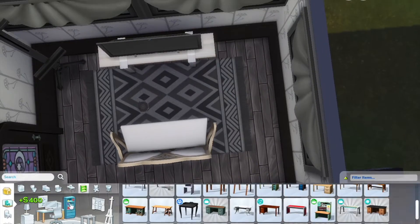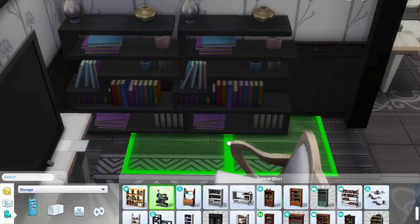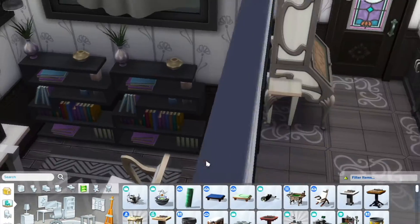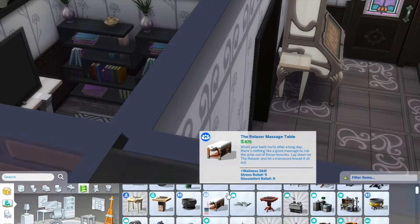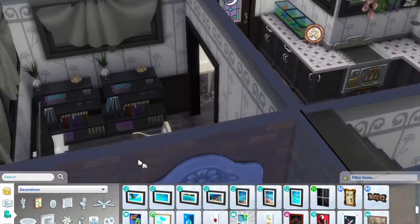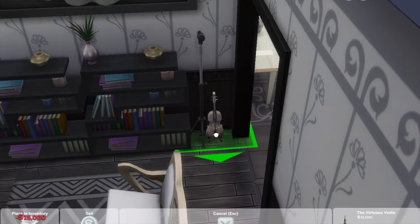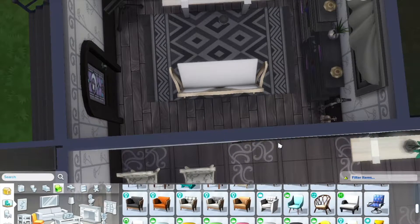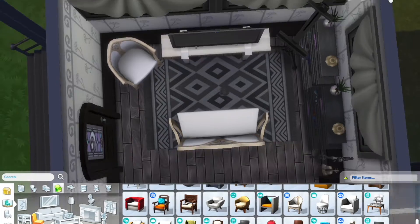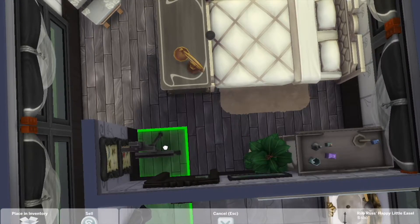The only thing missing from this entire build is a computer — though it's not the end of the world since you could just add it to the dining room table. There's no dedicated desk space for this one, which is a little different but not the worst. Once the room is finished it looks fantastic, and adding a second chair definitely made the space a lot more hospitable and functional.